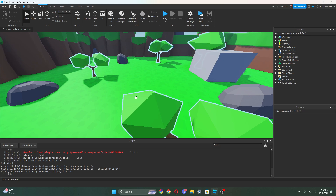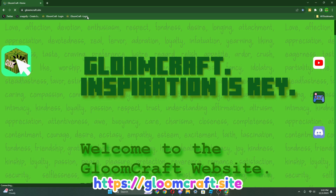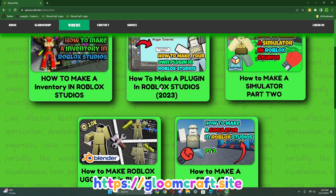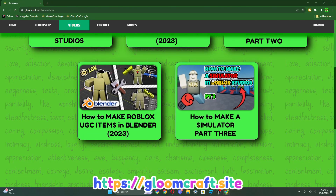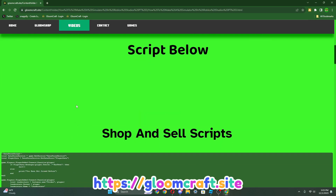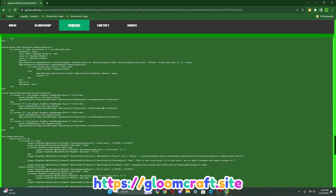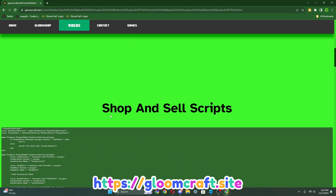All right guys, before I start I want to point out in our description there's all the resources and all the code. I want to show you our website. If you go to videos here, you can actually go to one of our videos. We're gonna upload our newer videos on here. We're not using GitHub anymore - we are gonna use our own website. So all resources are at a-b.com.